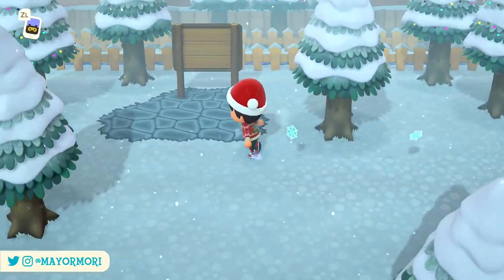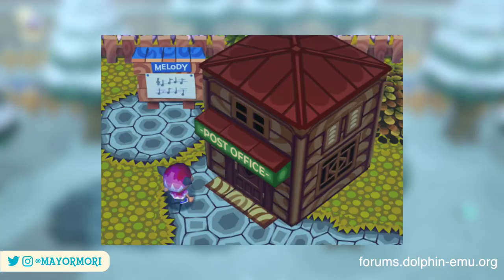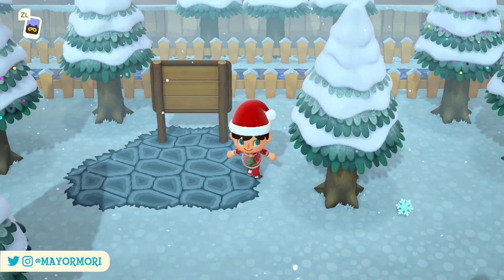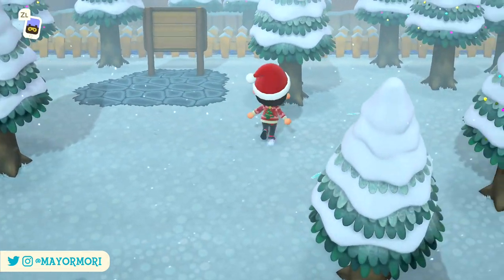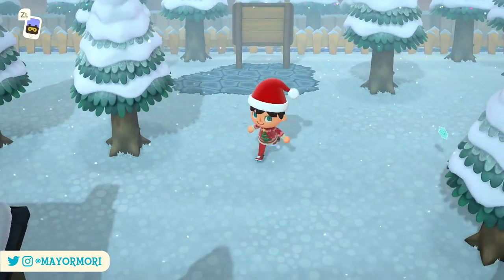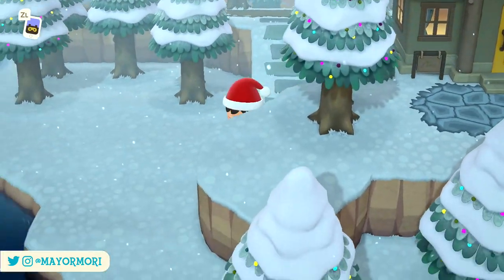Moving on, we have a little nod to the old school post office. Sadly we don't have an actual building in New Horizons, but I added this board which was the music board where you would change your town tune, which used to be next to the building. It's a tiny detail but I think it really came out well, especially thanks to the classic stone path which you'll see quite a lot of as we move around the island.